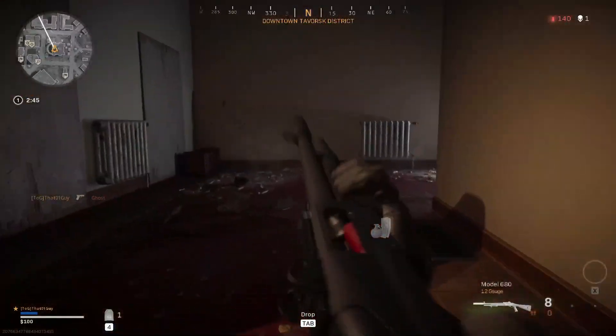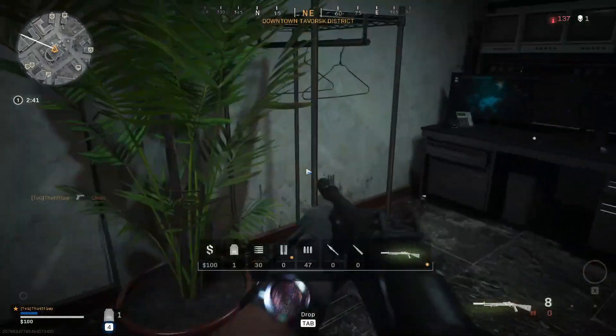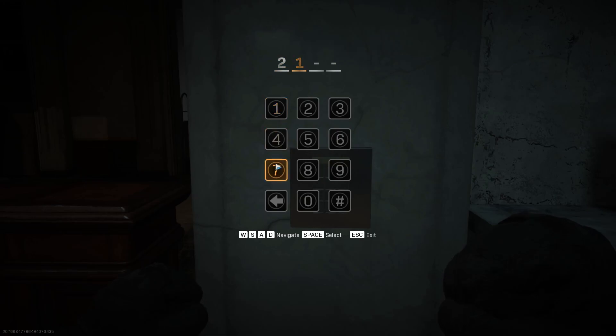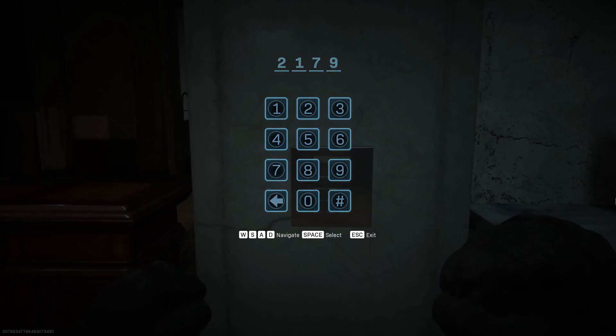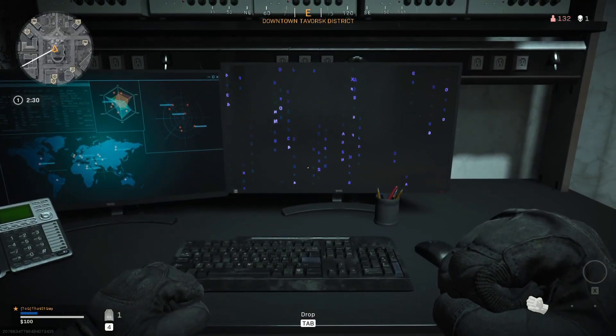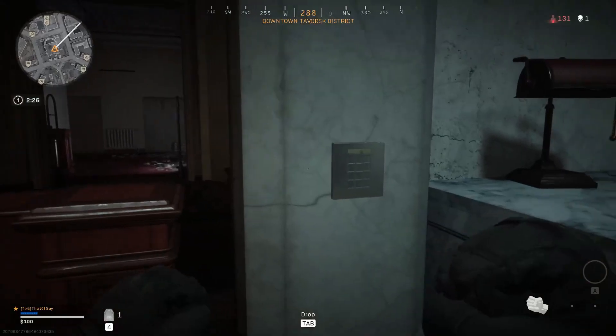Once you're in here, follow these instructions. I dropped a gun so I can run faster. Two-one-seven-nine is the code right there — this will start everything in the bank. This is the computer you need to go to type in the code.